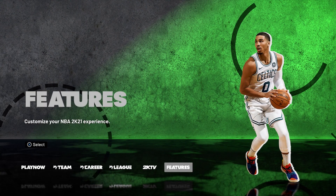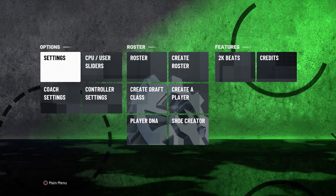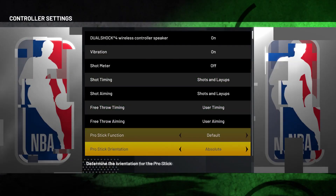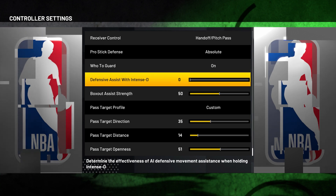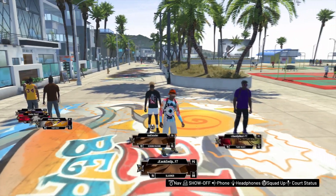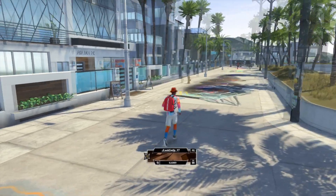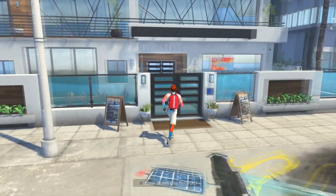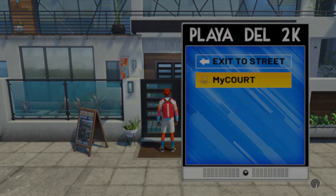Get right into it, guys. There are two ways you can access this — we're going to go through the defensive settings. Go to either the features, controller settings, and then scroll all the way down. We're looking at the defensive assistant, and the Huda Guard setting. Also, I want to show you that you can access this through your MyCourt as well — it's right behind you to the right.